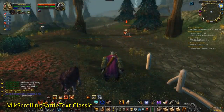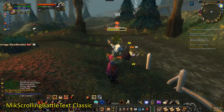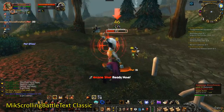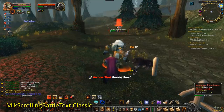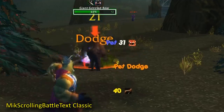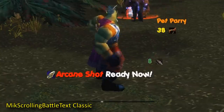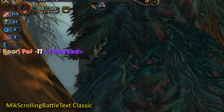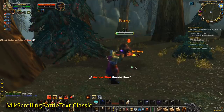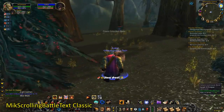First up, we have MSBT Scrolling Battle Texts. This is an add-on for scrolling battle texts, and I just prefer this one to the default one that shows white and yellow numbers above the target when you do damage to it. This one will show your damage scrolling to your right, as well as an icon of what that damage was. It allows you to have notifications for whenever a cooldown comes up, what kind of damage you're taking, and a few other things. I usually turn off notifications that show me the damage I'm taking, unless it's a crit or a special ability, so that it doesn't clutter up my screen.